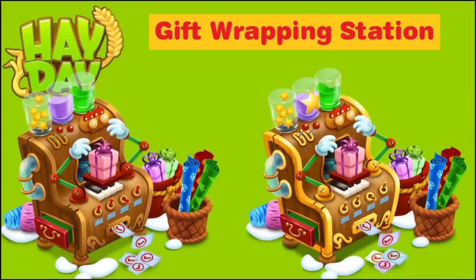Here we go with this brand new machine — the gift wrapping station — coming into the game 5th of December. You can have a look at its design. I think it's so festive, so cool, and very colorful. You can see those wrapping papers and gifts all around it. You can also have a look at the fully mastered version of the gift wrapping station on the right-hand side. There's a star at the middle, glass at the top, and some parts of the machine have been converted into golden color.